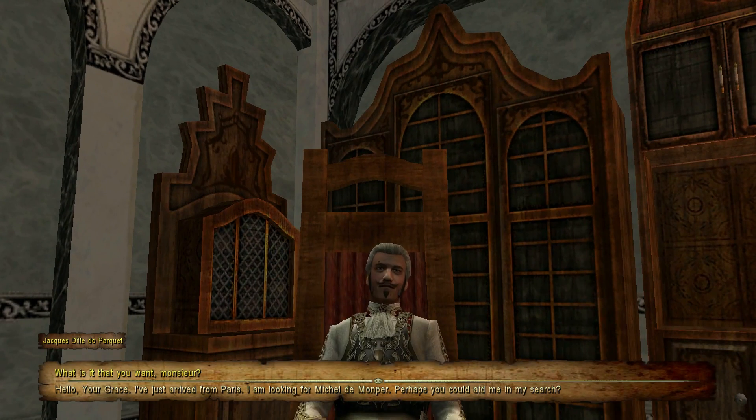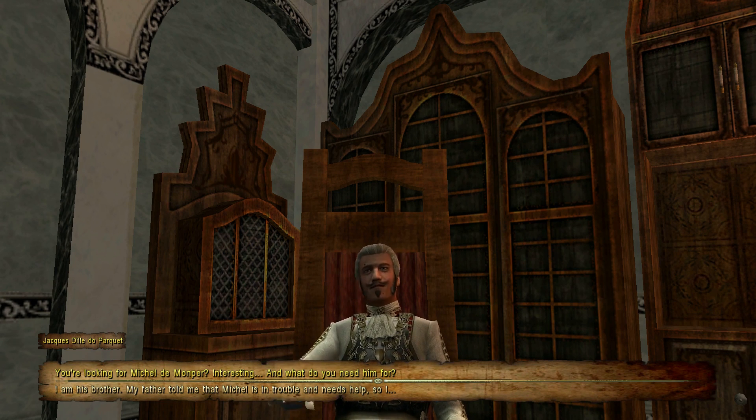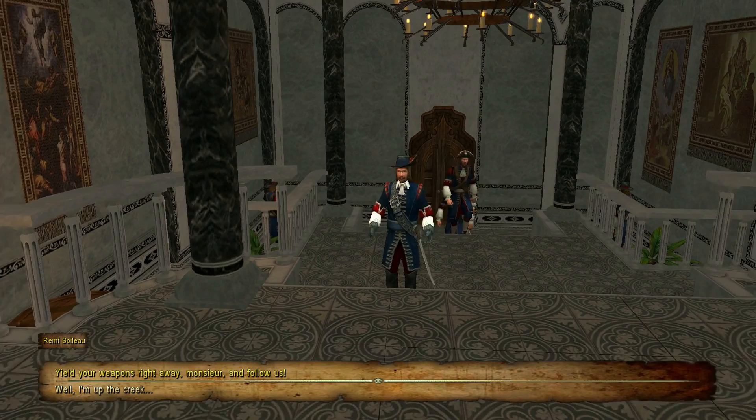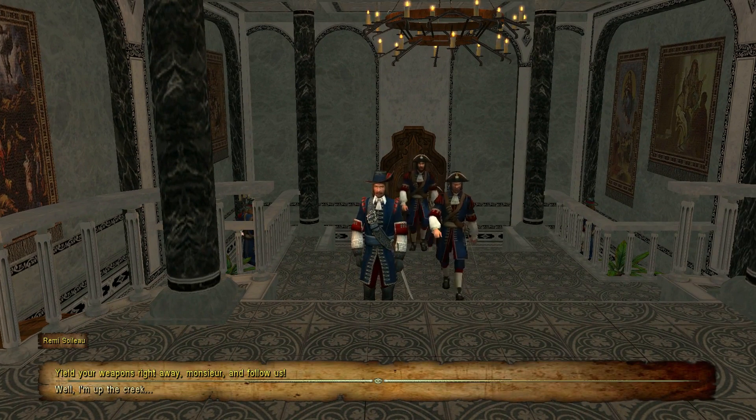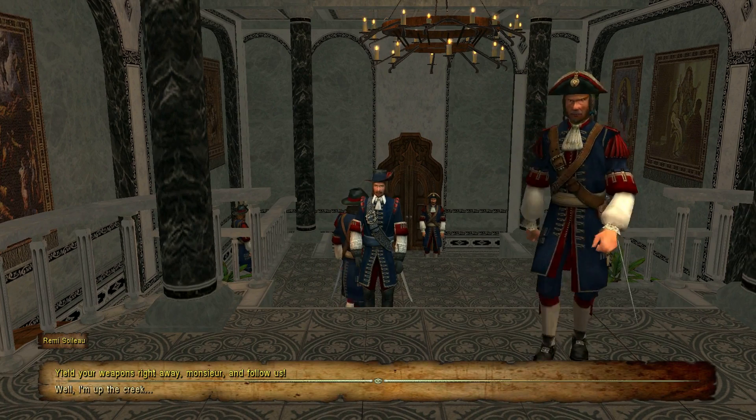The governor dialogue: 'Hello, your grace. I've arrived from Paris. I'm looking for Michael — perhaps you could aid me in my search.' 'You're looking for Michael? Interesting. And what do you need him for?' 'I'm his brother. My father told me Michael was in trouble and he needs help.' 'I don't remember Monsieur having any brothers. You look very suspicious to me, so I'm arresting you for further interrogation. Lieutenant, detain this man. Yield your weapons right away, Monsieur, and follow us.'